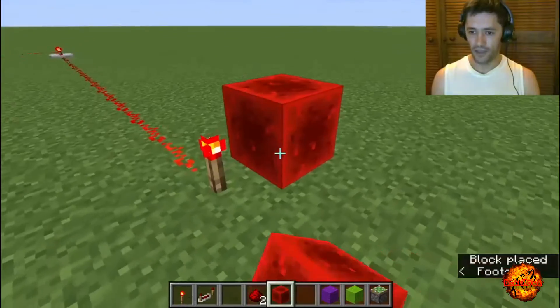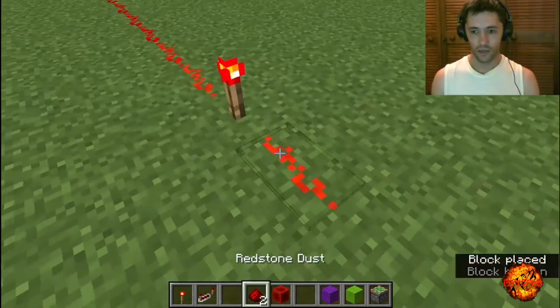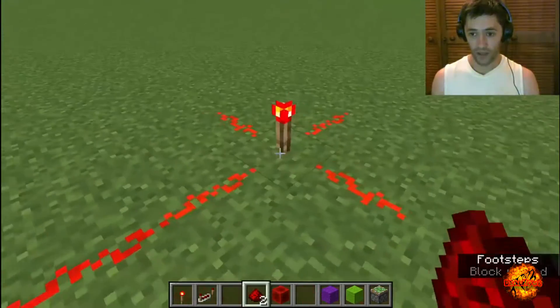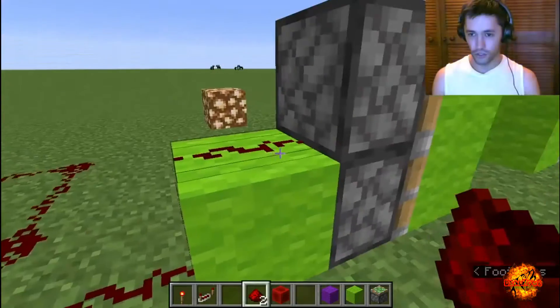Blocks of redstone — exact same as your redstone torch. They can emit signal outwards in four different ways, five actually if you really consider the top. Redstone can never be powering anything below it directly. You can't make redstone go straight down. You can make it go up like this, but you cannot make it go directly below the blocks.